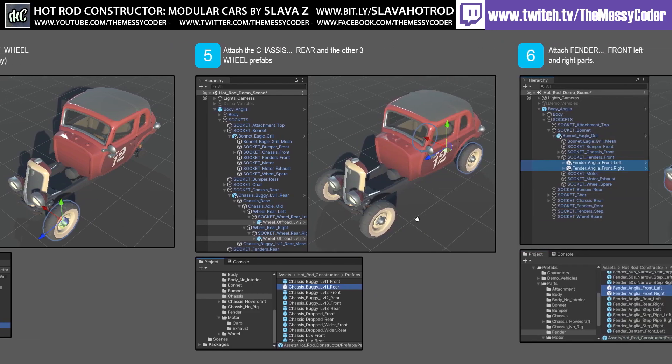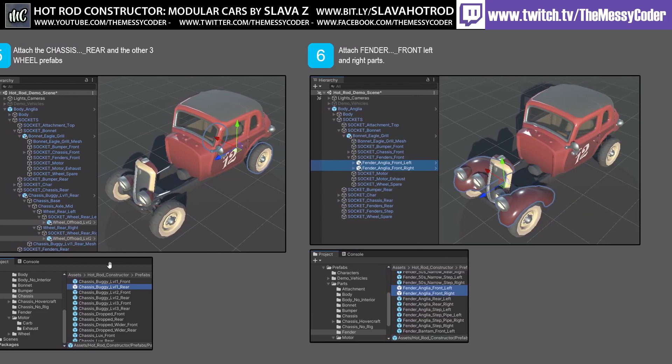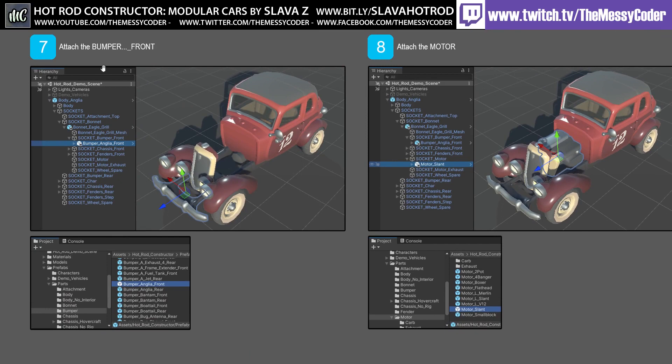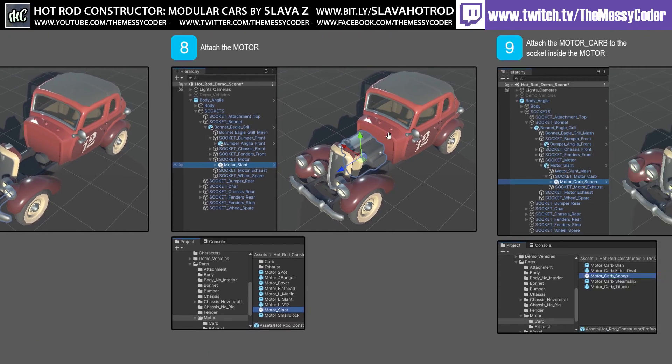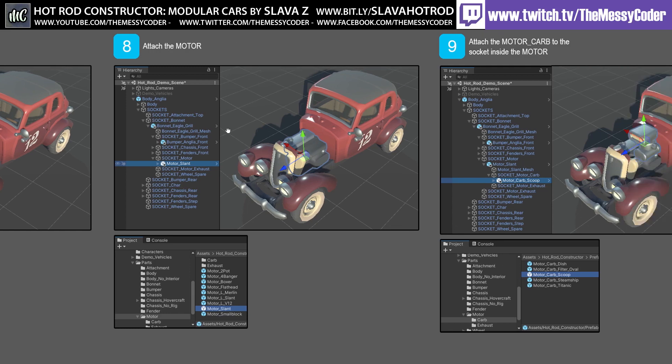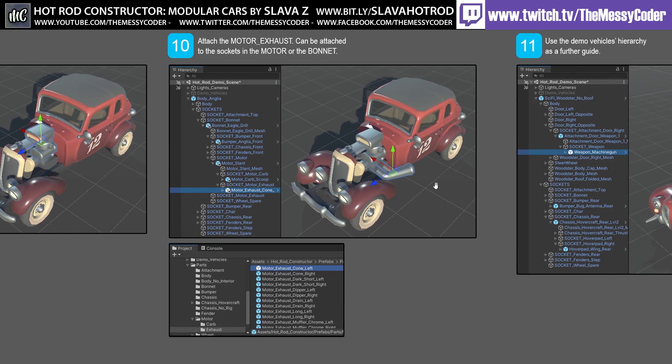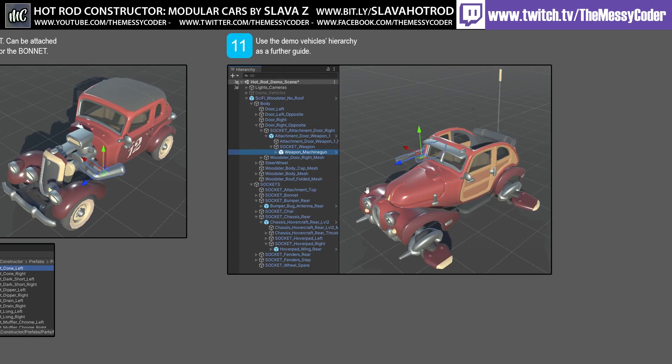Don't be lazy. You've got it for the wheels, you've got it for the fenders — which we call bumpers. Attach the bumper front. Attach the motor. Attach the motor carb to the socket inside the motor. How deep do you want to go? Exhaust. Add some machine guns — that's a bit naughty, isn't it?